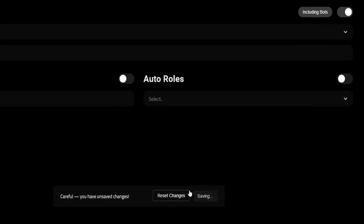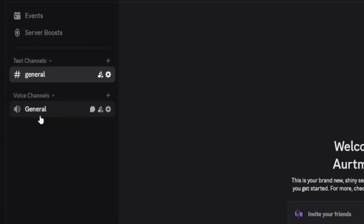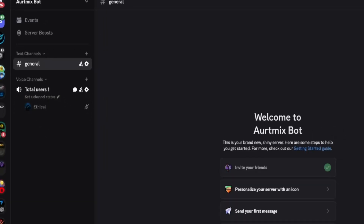Let me show you the voice channel feature in Discord. Here's our general voice channel that we set up, and as soon as I join, you can see it's showing 'total users: 1'. Let's get back to our dashboard.